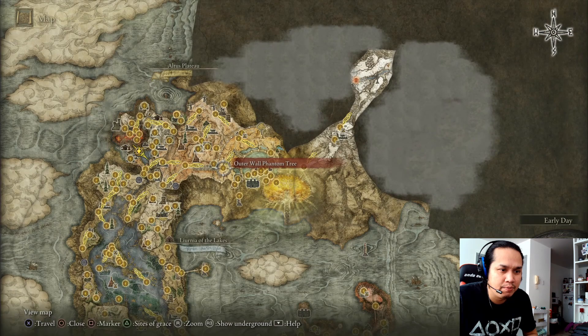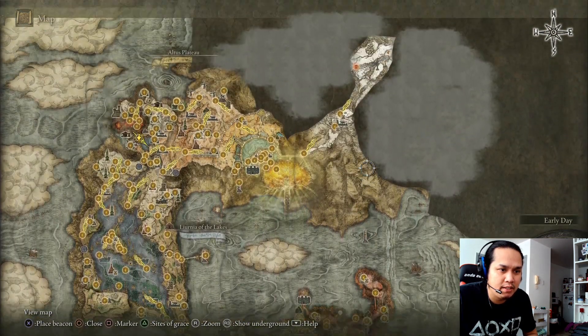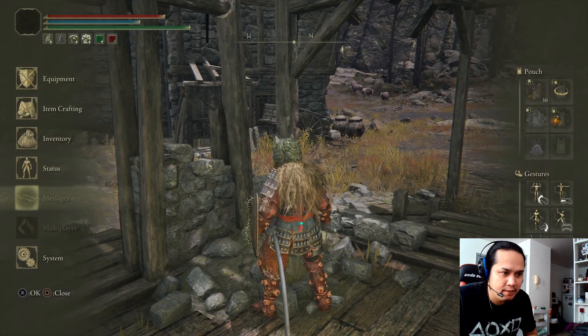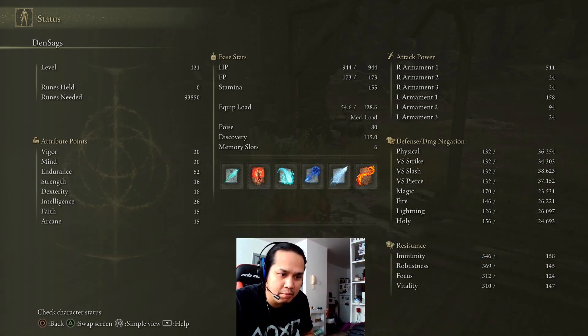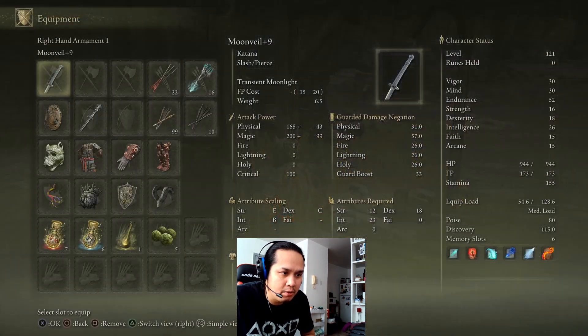This is the map I have right now — still a lot to cover on this side. This is my character status right now. Let me move my camera so you can see — immunity, there, that's it for that. And this is the weapon I always use.